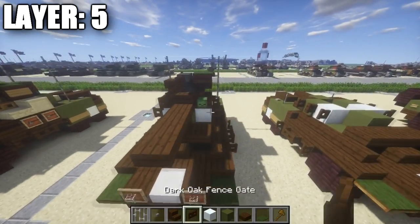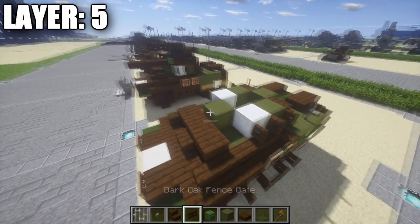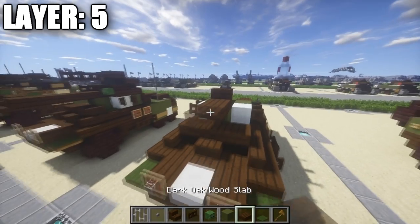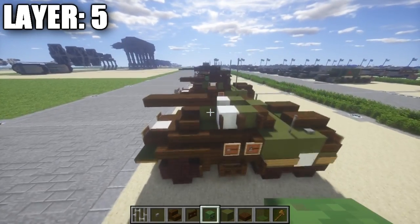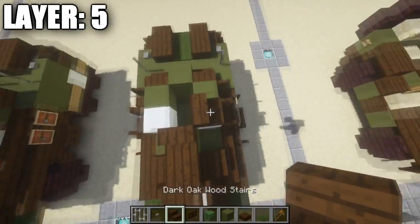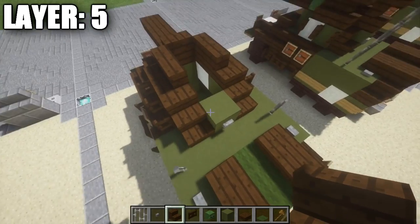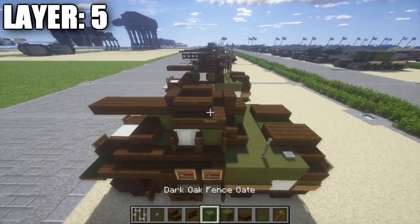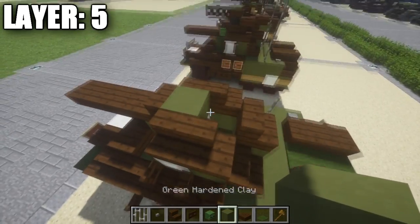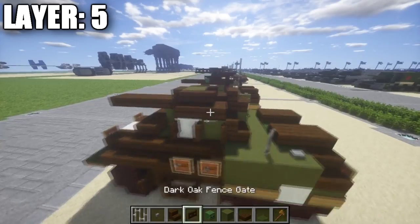Moving on to layer 5, we're going to be building the top of the turret. To get started, place down a dark oak wood stair on top of this green stained clay block, then 1, 2, and 3 dark oak wood half slabs coming off of it — for the barrel of the main gun, which is a 37 millimeter. Then coming off at an angle from this, on top of the snow blocks, place down 2 dark oak wood stairs, followed by a dark oak wood corner stair. On top of this green stained clay block, place down a dark oak wood stair, and in between these two stairs place down a green stained clay full block. This is the opening where our gun will be resting.